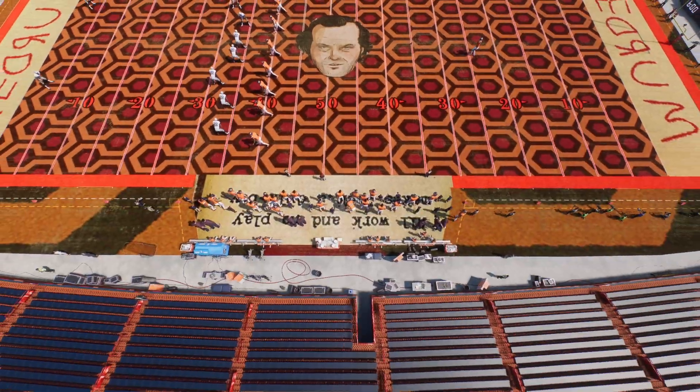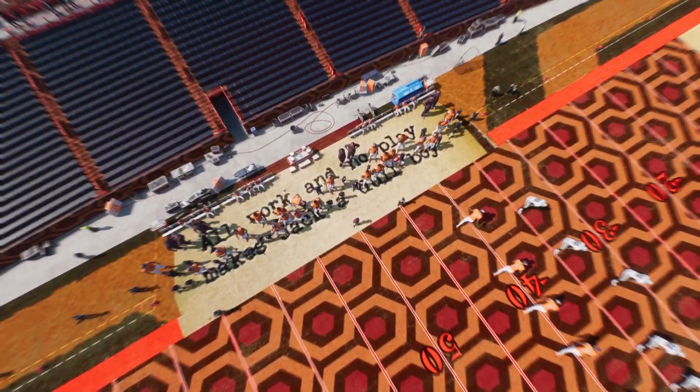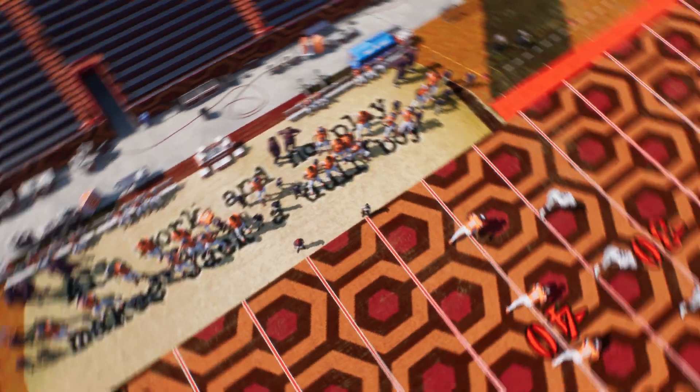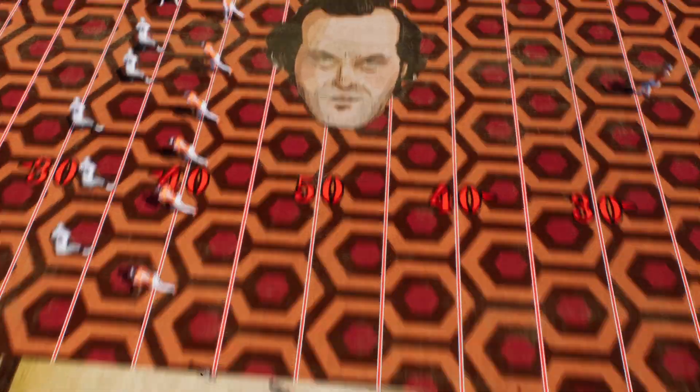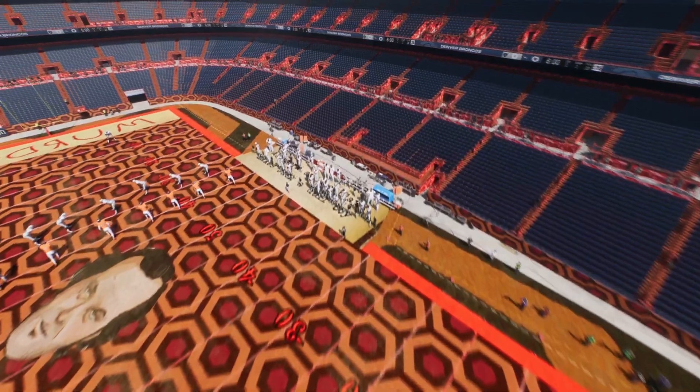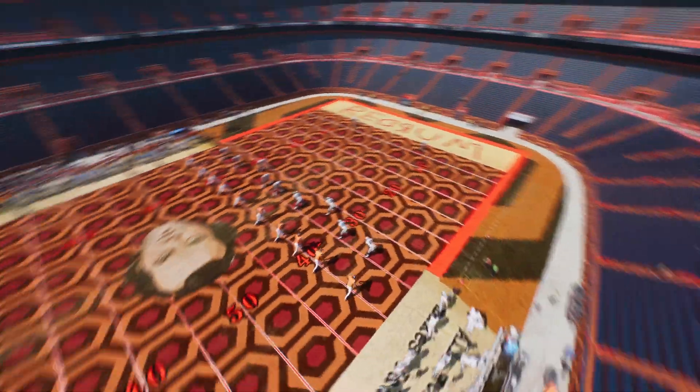So on one side, it says 'All work and no play makes Jack a dull boy.' You have Jack in the middle, and you have the carpet from The Shining Hotel as the actual field.